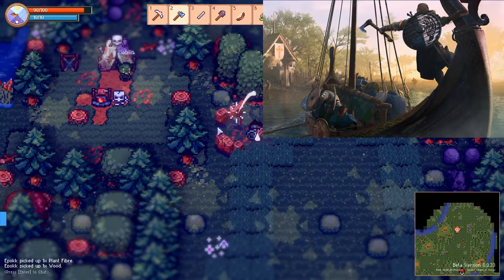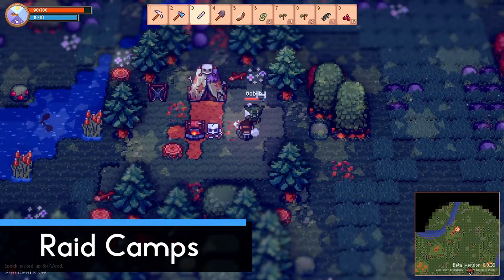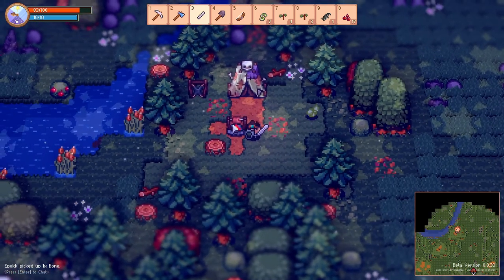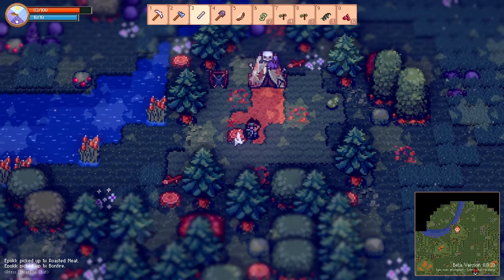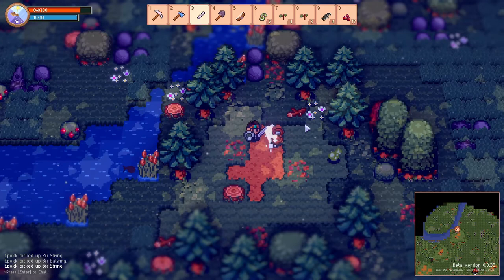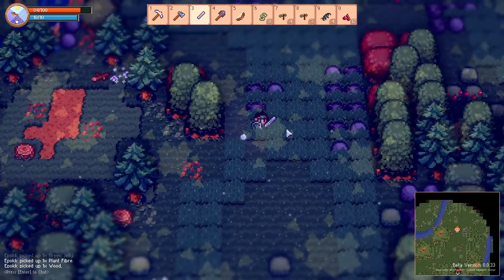It may be all the Assassin's Creed Valhalla I've been playing, but I can't help myself when I see an enemy camp. Just raid every goblin camp that you encounter. The bonfire in the middle holds a piece of meat which will refill your entire health pool. Destroying their huts and tanner will drop bat wings and strings. Just release your inner Viking and go nuts and loot everything.